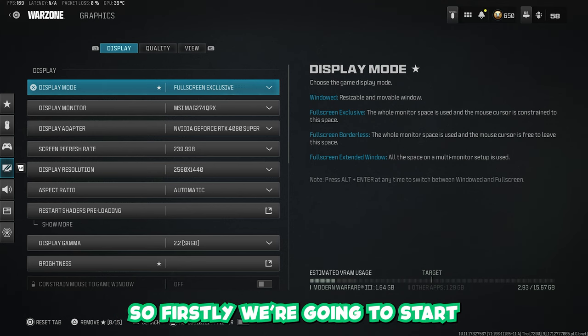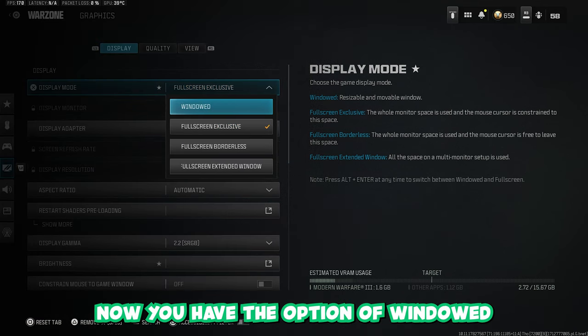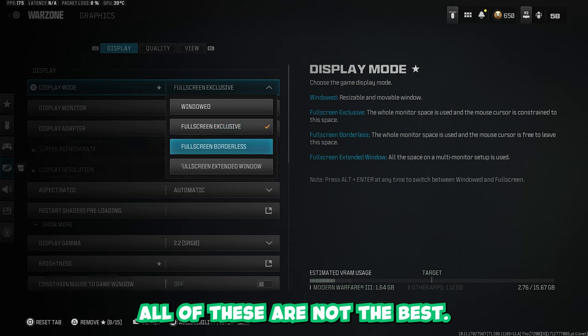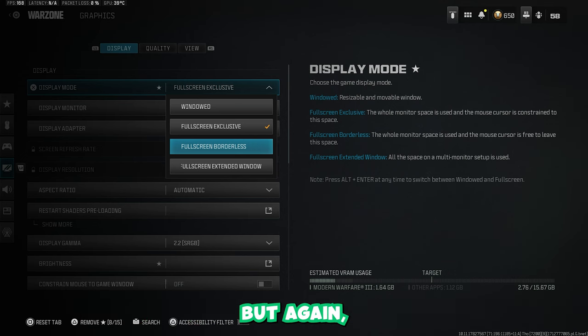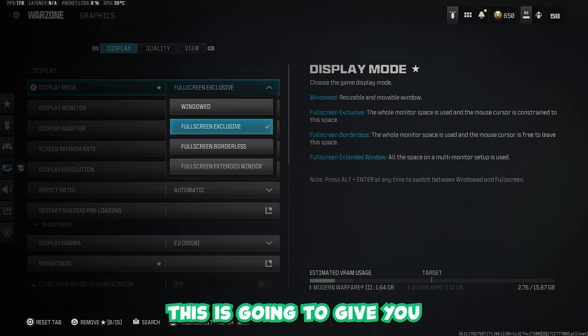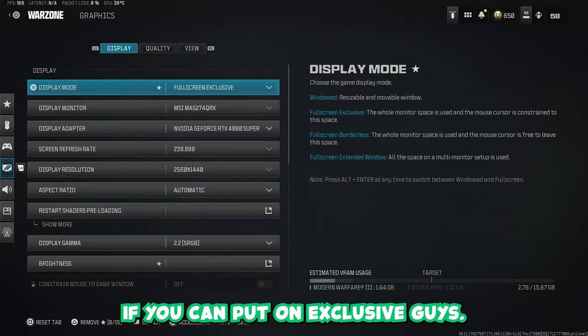First, we're going to start with the display mode. You're going to want to have fullscreen exclusive. You also have the option of windowed, borderless, and extended window — all of these are not the best. Borderless is okay if you stream because you have to tab out quite a lot, which is understandable. But you're going to have the best performing game if you run exclusive. This is going to give you the least input delay, so make sure you put it on exclusive.